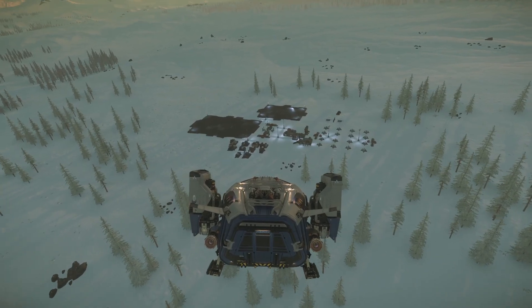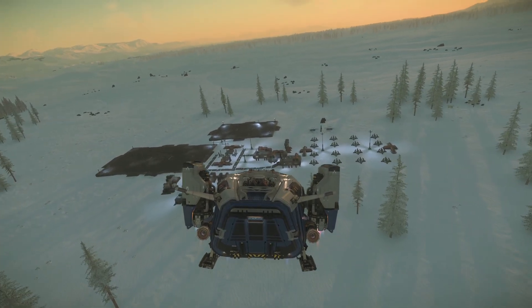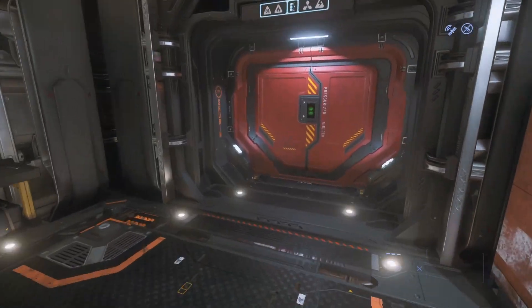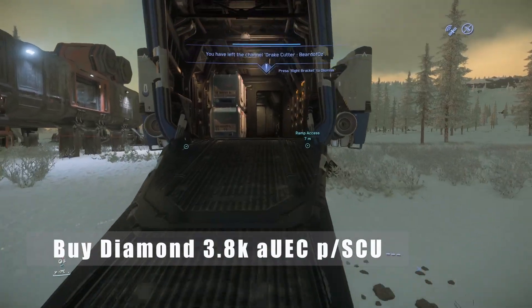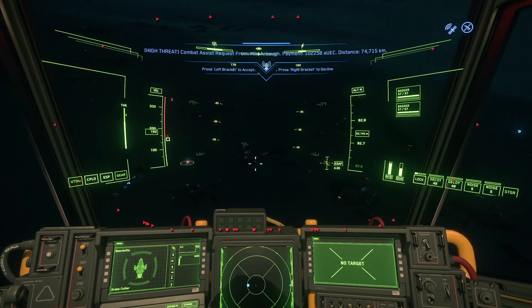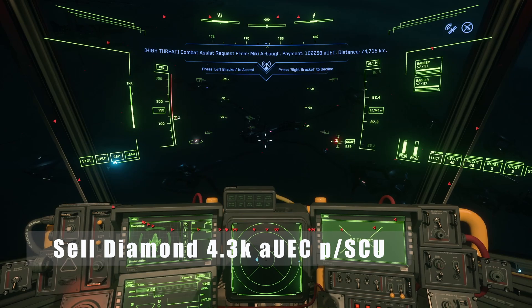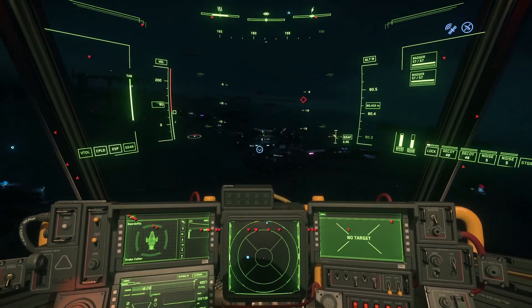The last update I have for you is regarding Diamonds, with a little bit of good and bad news rolled into one. The prices on this commodity have seen some adjustment recently, with the profit margin being brought into line with many popular commodities — the buy price being around 3.8k per SCU and the sell price being 4.3k, bringing its profit margin down from the aggressive 900 Alpha UEC per SCU down to a modest, though still enticing, 500.